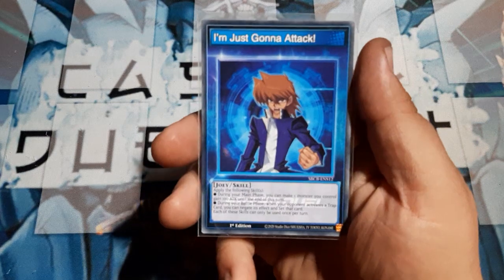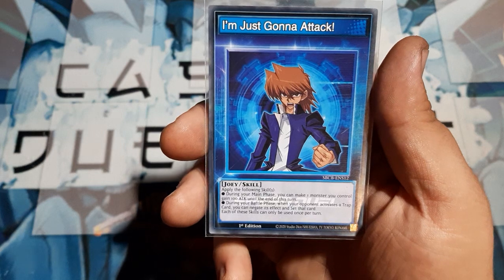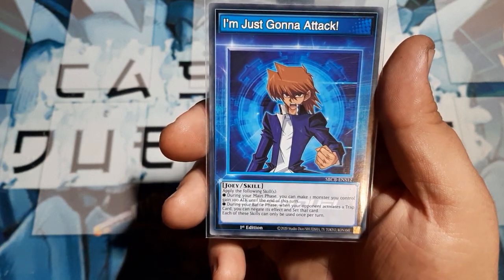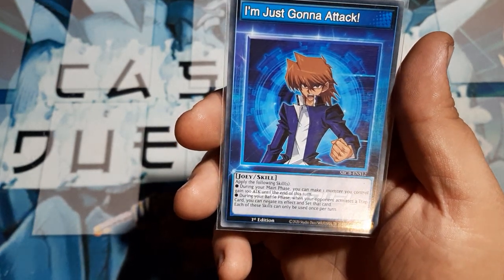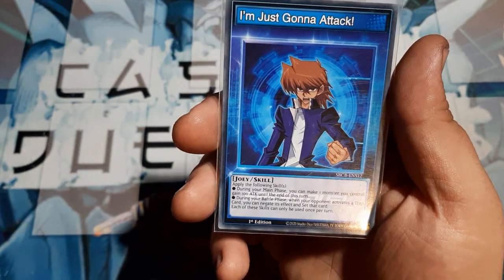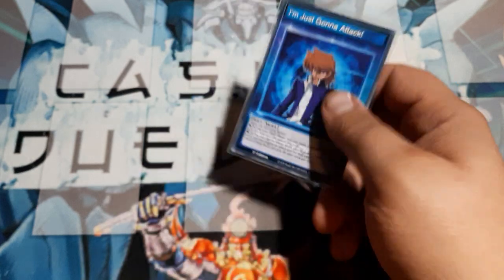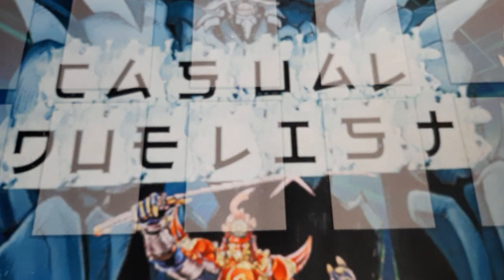To lead the deck off, we're going to start with our skill card. We're going to choose the Joey Wheeler skill, 'I'm Just Going to Attack.' During the main phase, you can make one of your monsters gain 100 attack until the end of the turn. Additionally, during the battle phase, when the opponent activates a trap card, you may negate the effect and reset that trap card. Each of these skills can be used once per turn, however they can be used every turn. So, great skill card — a very good start to this almost generic-ish deck.